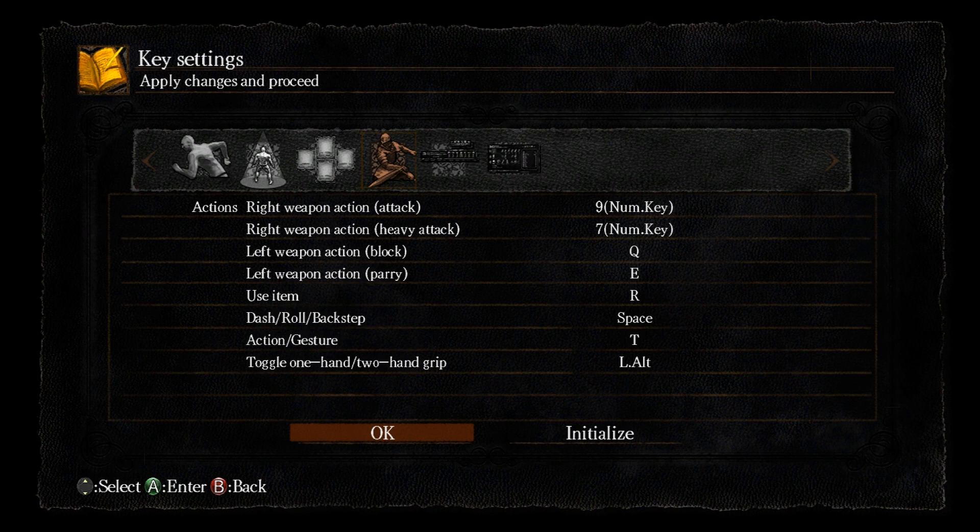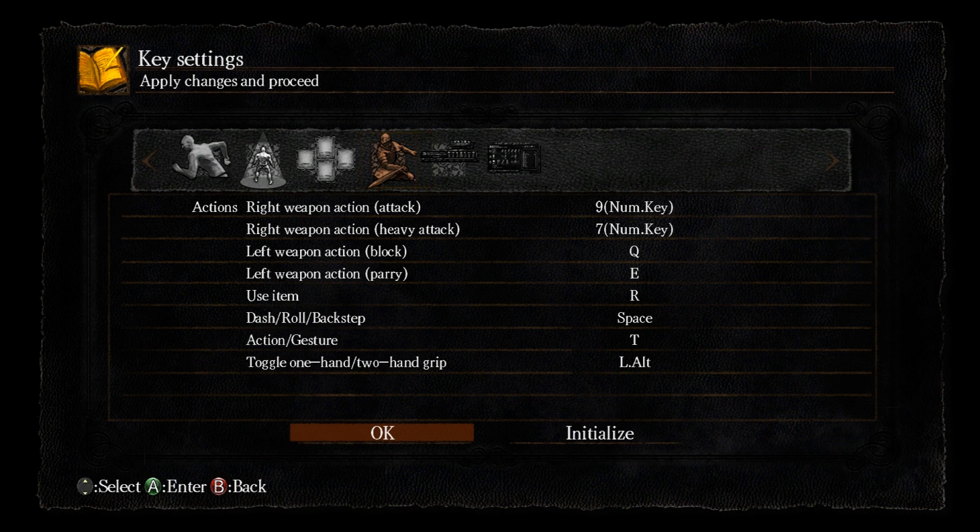The first two are the right weapon action. In the video it says they are numkey 7 and 9, but they are actually left and right click. Use item R — that's for using potions and stuff. You could switch R and T but that's fine for me.